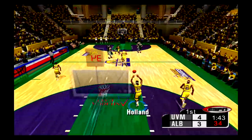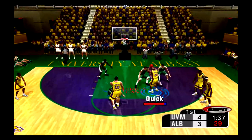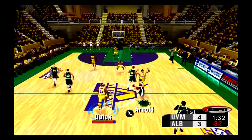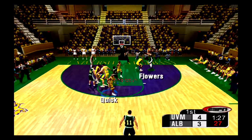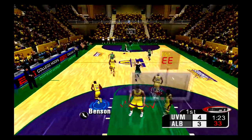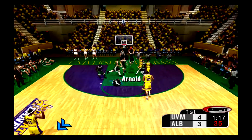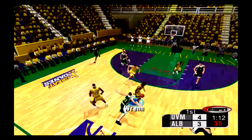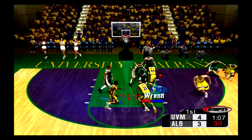Quick throws the ball inbounds. Shoots. Guard pulls down the defensive rebound. Close game in the first half and that is a big defensive ball. Inside shot — Flowers misses the jump shot. The defense wins this matchup. Holland misses a very long shot; the defense was just all over him there — he didn't have a prayer. Wren steals it, and that's his first takeaway of the game.